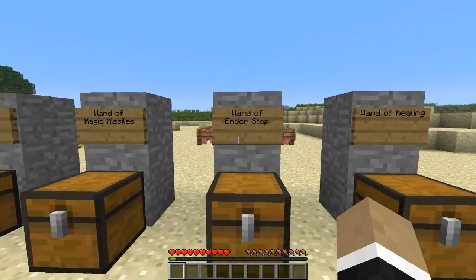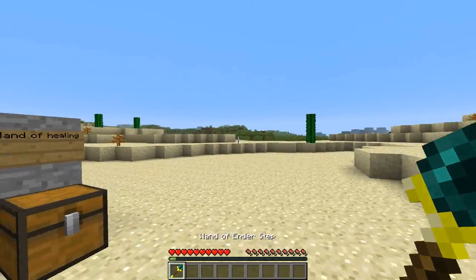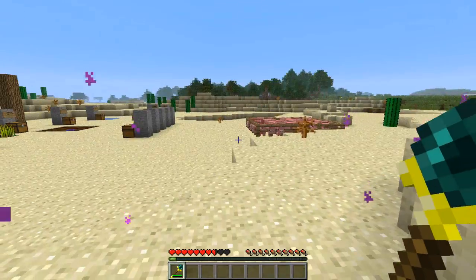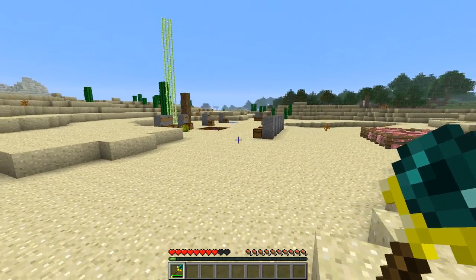This is the wand of ender step. It's actually the same as a wand that was in the last mod we looked at. This is the crafting recipe, and when you right click it, it tosses out an ender pearl — pretty standard. It's just a regular ender pearl, so it's still going to do the two and a half hearts worth of damage when you use it.